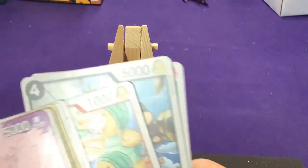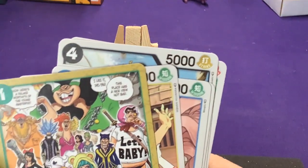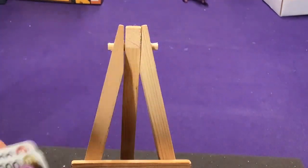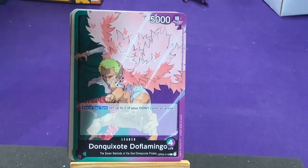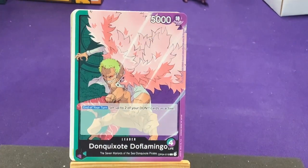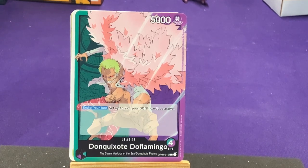We haven't had any purple cards yet, so I can't say who else is going to work with them. But we know one of the other purple starter decks is Animal Kingdom Pirates, and some of the others have been Water 7. So there's some different ones that might work with those two colors — it'd be interesting to see what you can combine. Alright, our first rare: Diamante from the Don Quixote Pirates.